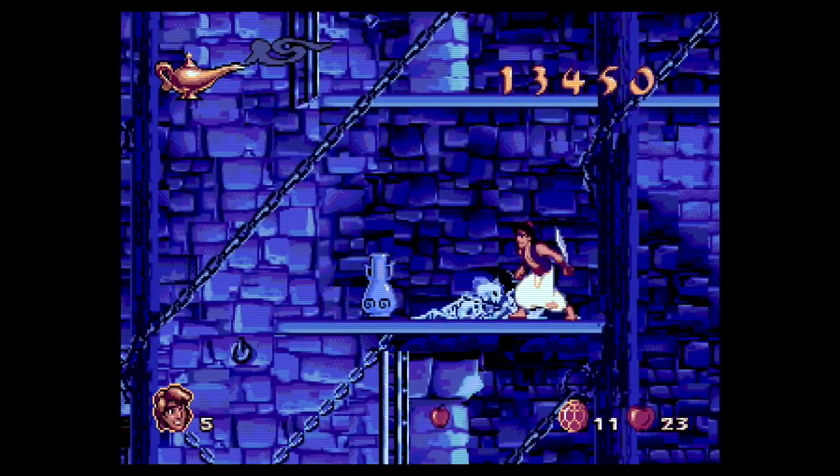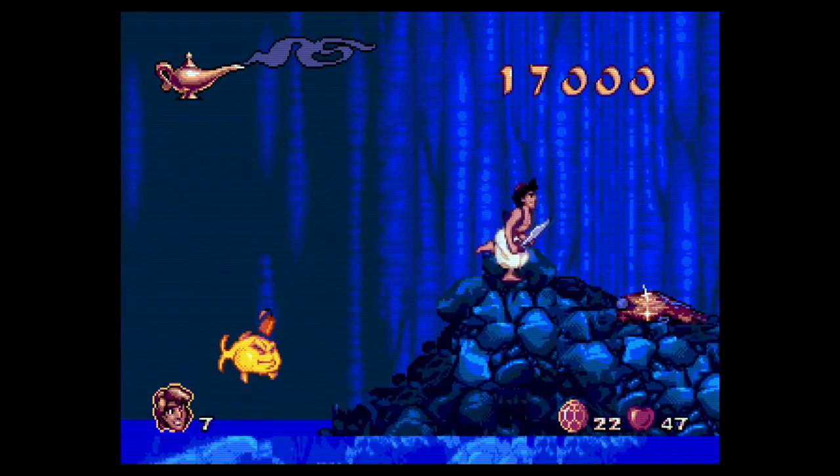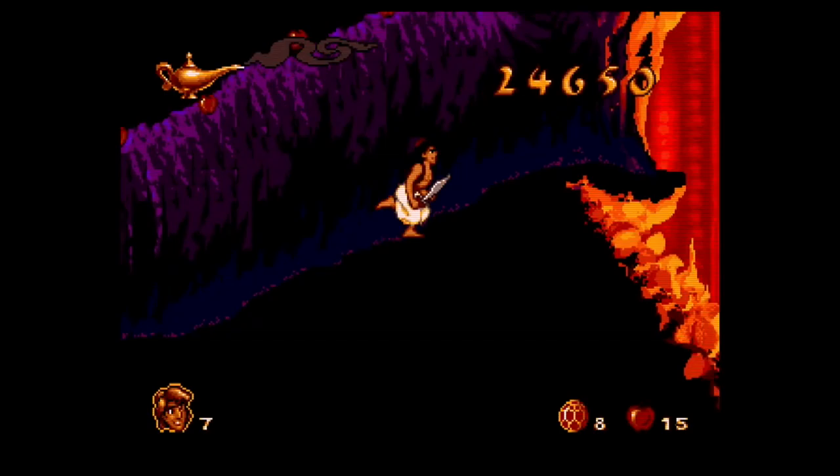If there are some levels that aren't quite as engaging, it's the original ones — the dungeon and the start of the Cave of Wonders, which looks very different than it does in the movie. They're just not as colourful or fun, the level design is not quite as good, and there are some annoying time-based jumping segments. And bats. Why'd it have to be bats?